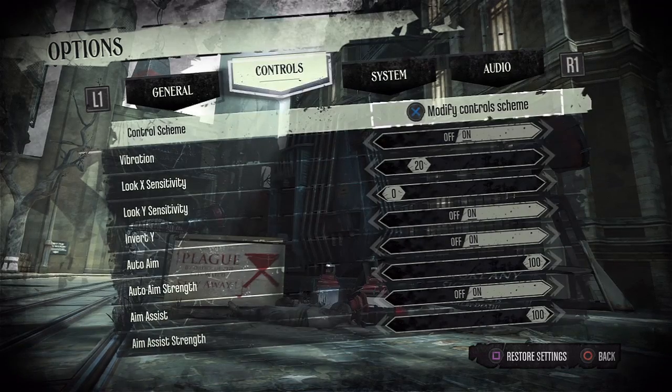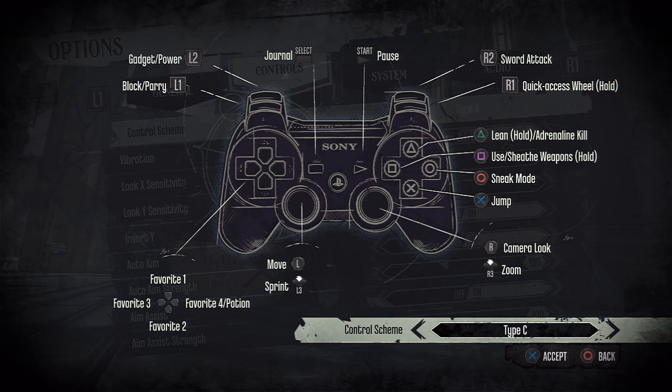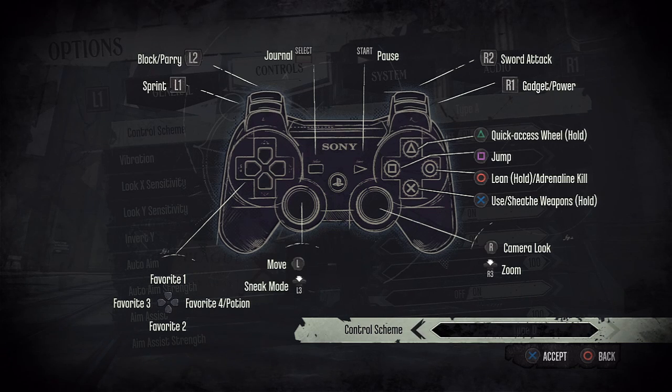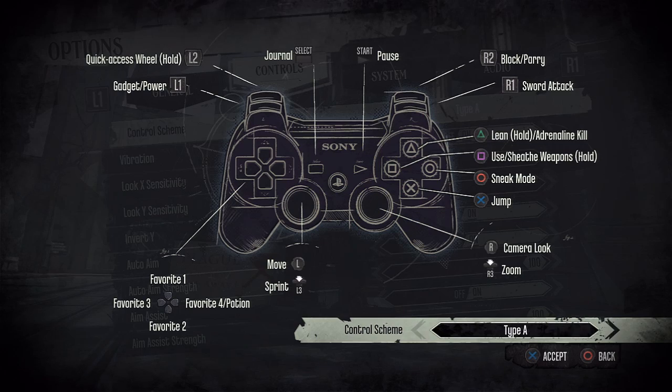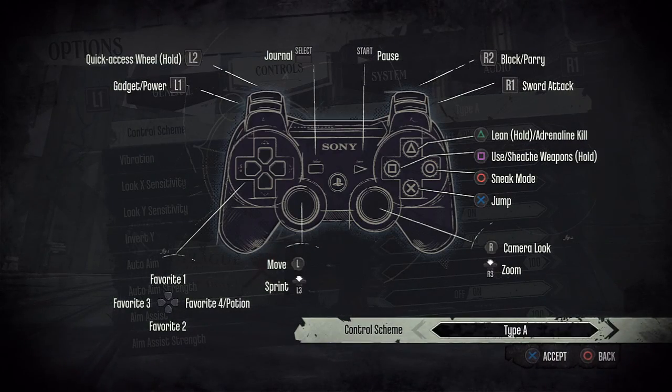The control scheme is done on a type basis where certain buttons change based on preference — Type A is fairly common. The game features two methods of attack: your primary attack is your sword, and your secondary attacks can be anything from a crossbow to magic to a pistol. That's your ranged weapon. Based on your preference, you can equip it in your left hand, giving you a dual attack mode, which is kind of nice.